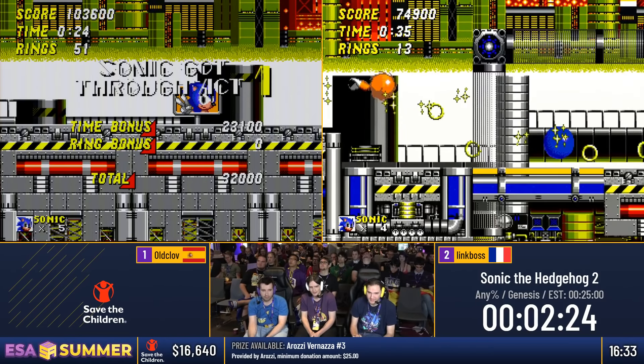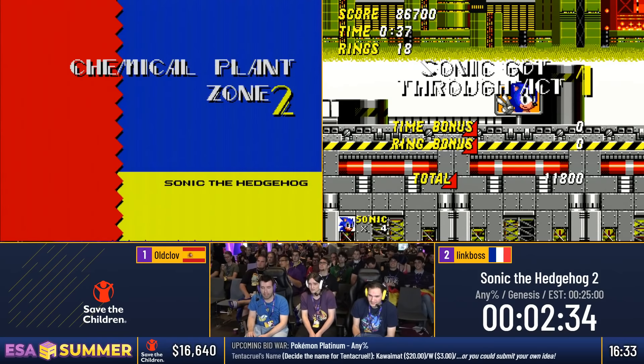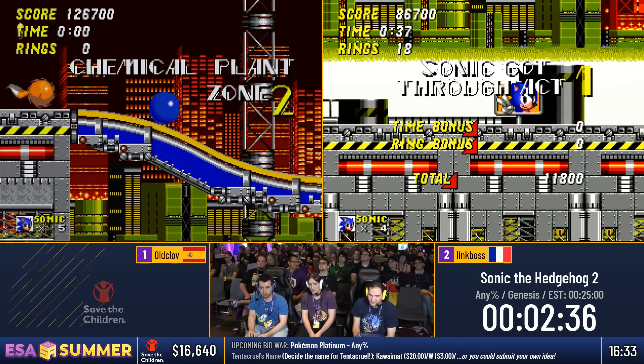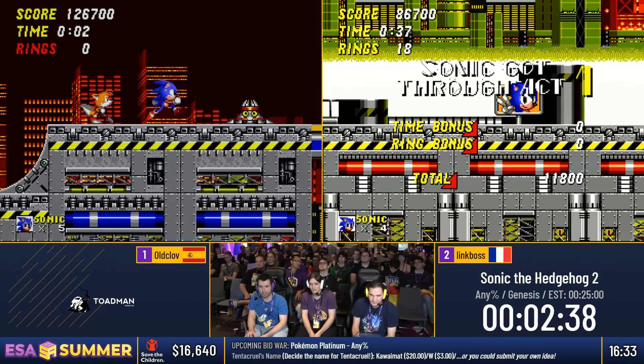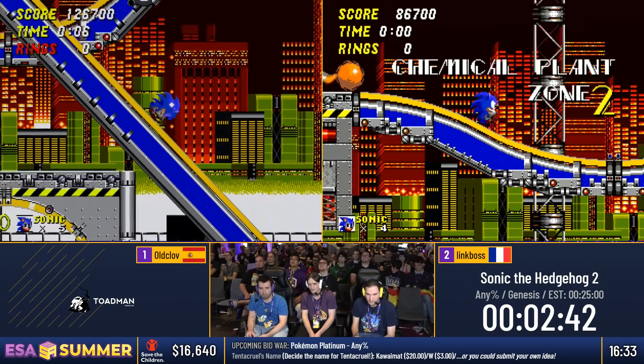You're gonna see this is where the score cooldown will come in handy — Old Club only gets 10,000, which means he'll get a slight catch-up chance. Chemical Plant 2: hopefully these guys are going to manipulate Tails. Let's see if we can get the manipulation — and Old Club got it. Let's see if Link Boss can get it.